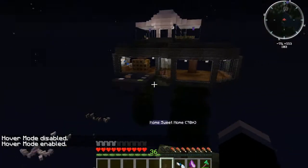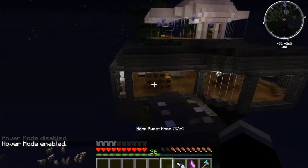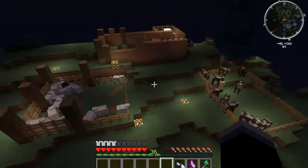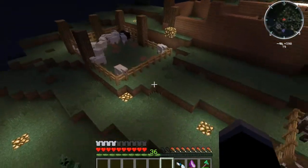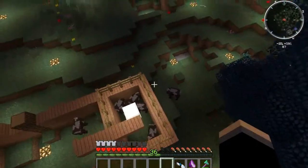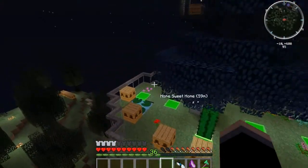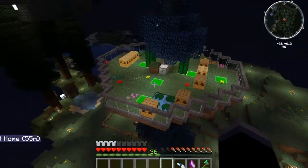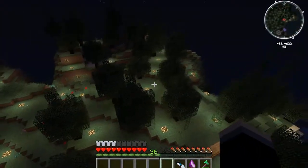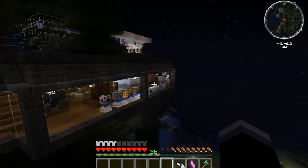This is my base of operations where I've got a bunch of machines and stuff. Outside I've got some sheep going over here, some cows — this is just a pen where I steal animals from. I've kind of set up some bees going right here, still a work in progress, and some more bees down there. I've got a field of rubber trees for all my rubber tree needs.